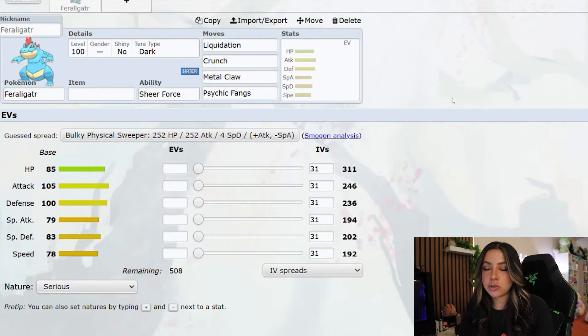Let's quickly go over what we might be going up against once we get into the raids before we hop into the actual counters. Feraligatr is of course going to be level 100, as this is a seven-star tera raid, and is normally a pure water-type Pokémon. However, for this raid, it is going to have the dark tera type.